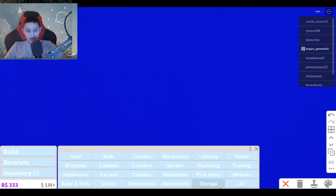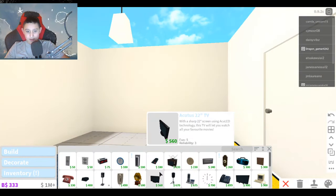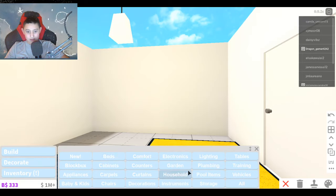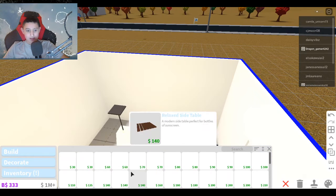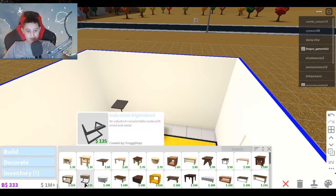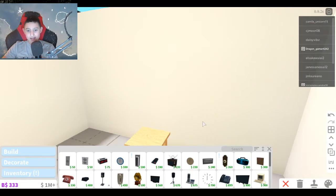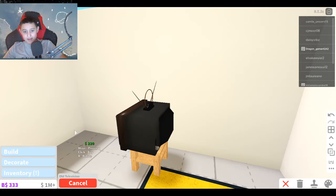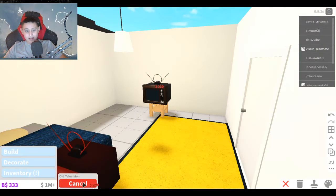If we go to decorate again and then electronics, I actually had a TV but it was on a table. I'm pretty sure there are tables here — yeah, it was honestly just on one of these types of tables. And then I go back to electronics, and I seriously had this old TV. This is like the oldest TV you can get in Blocksburg, but I had that TV.